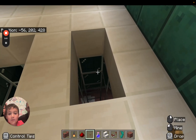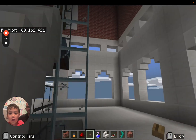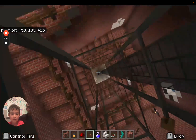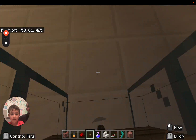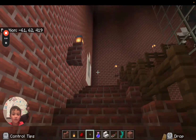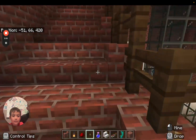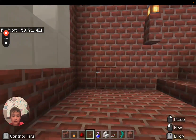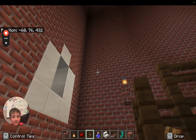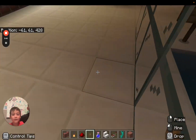I worked so hard on the stairs. It was so much work to make the stairs. I'm just going to go all the way down — it's actually a little faster to go down. We put a lot of work into the stairs. Dad made these sections, I made this one, dad made these, I made that. Look up and see the spiral stairs going all the way up.